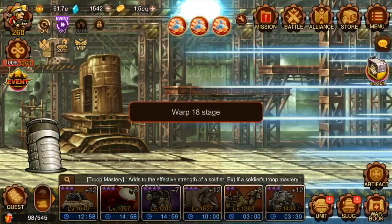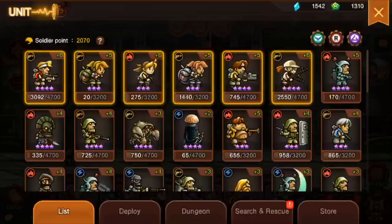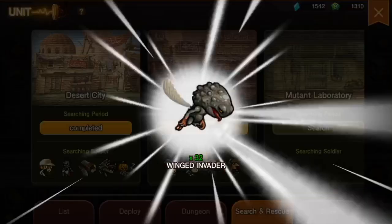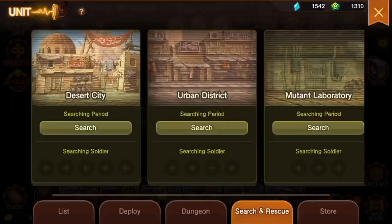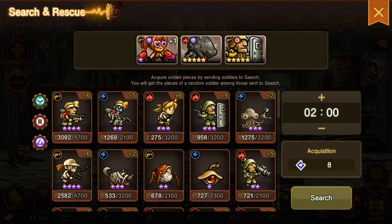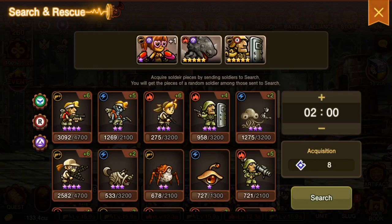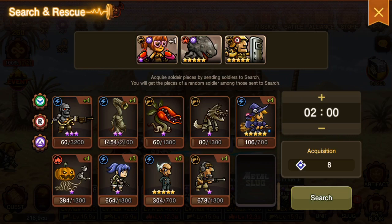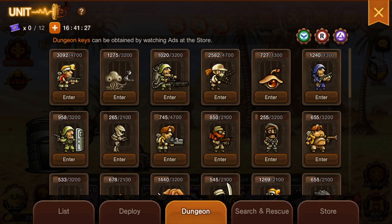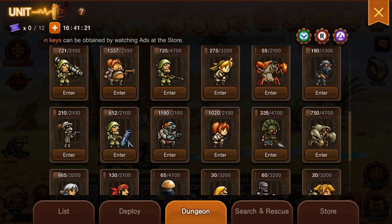What is up, this is your boy Anecdotal, and today I want to talk about the Search and Rescue function in Metal Slug Infinity, and how some people are using it wrong. This is amazing — you can get premium units like Wing Guy, Wing Invader, Roomie, anyone — as long as you have that character unlocked. It doesn't matter how strong they are, just who they are, because that determines your chance of getting that particular character.